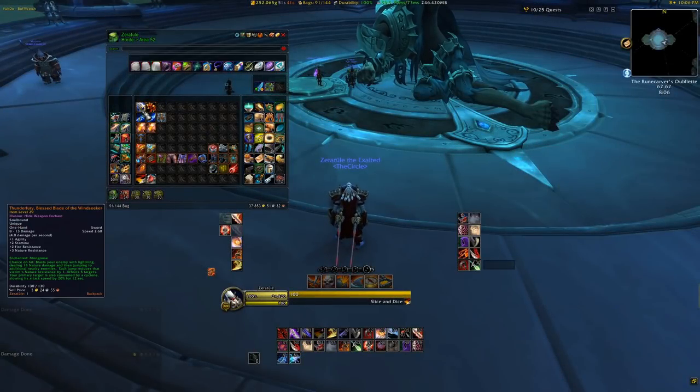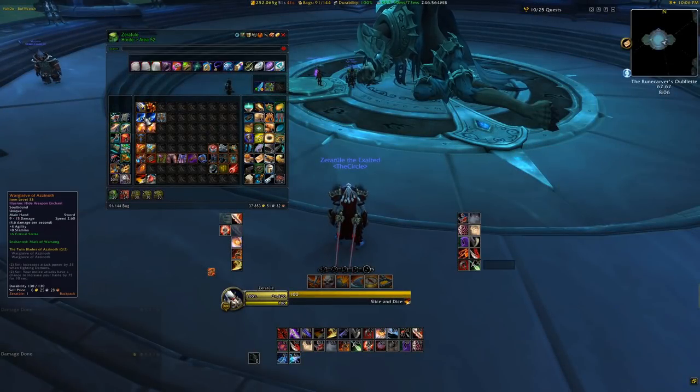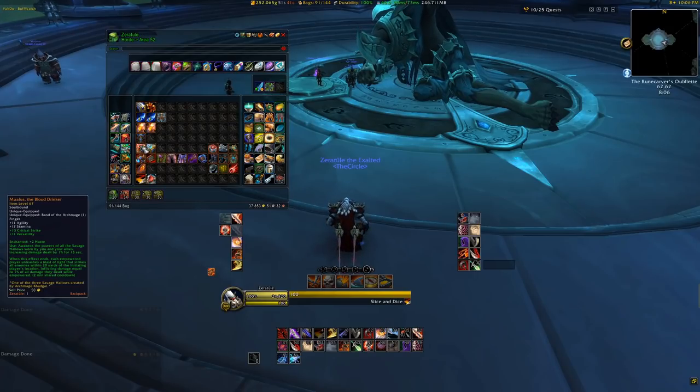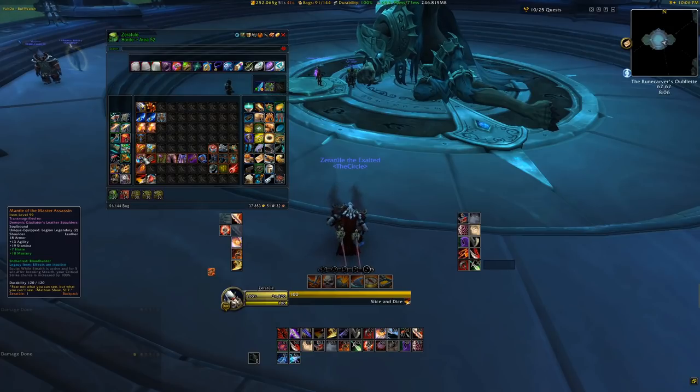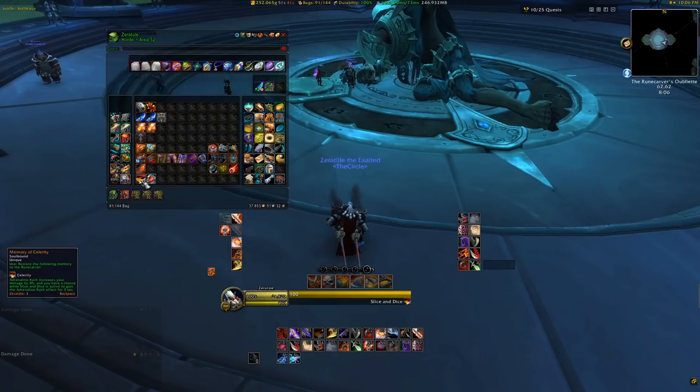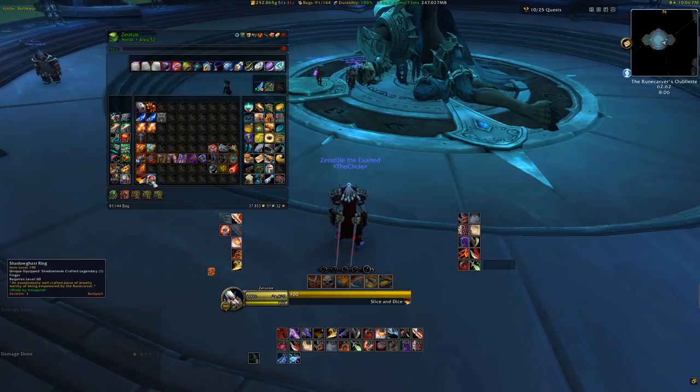Legendary items have been in World of Warcraft since the very beginning and have gone through many changes over the years. For Shadowlands, we will be able to make our own piece of gear and empower it with a Legendary effect, giving us a lot more control over what effect we have, what stats we want, and what item level we want the piece of gear to be as well.